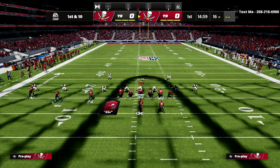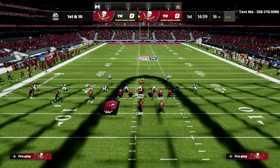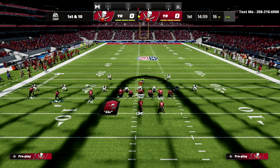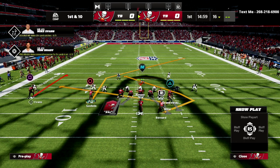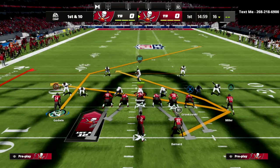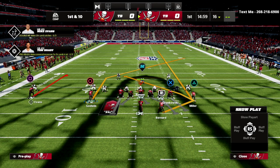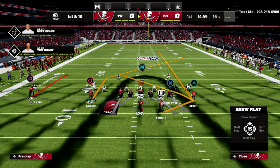The next important point — we're going to motion Scotty Miller, but not to the right. A little secret motion in trips tight end: I'm going to motion him to the left, and you're going to see that he goes right into the slot. I like this because now I have a seam streak with him and I'm still able to block my guy on the back side.